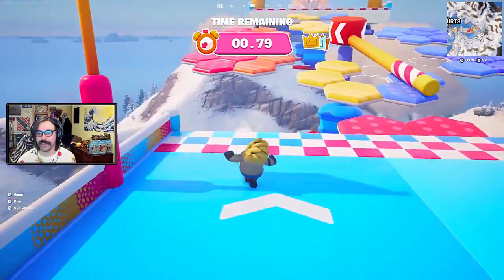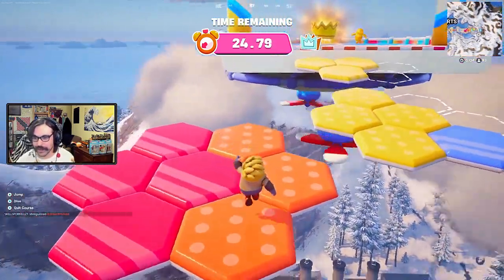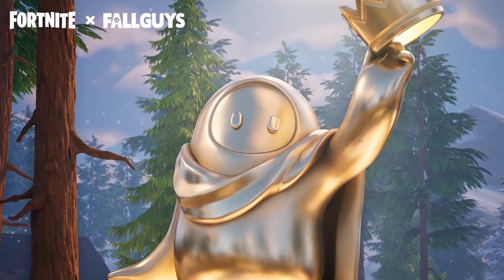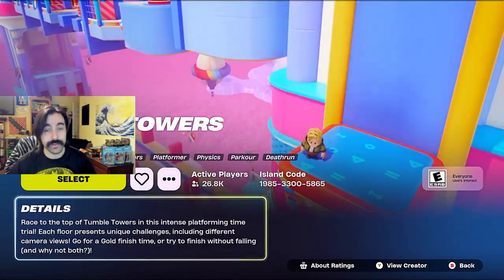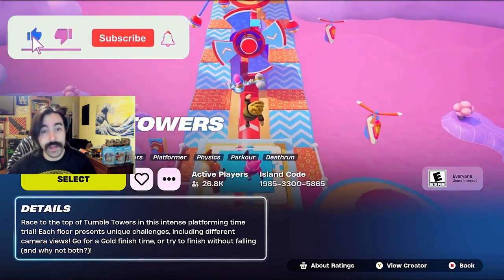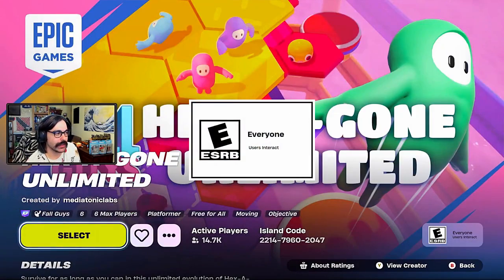The biggest Fortnite crossover starting with 'F' is finally in the game — and I'm not talking about Five Nights at Freddy's. I'm instead talking about the recent addition of Fall Guys to Fortnite, and there's a lot to go through in this video, including additions to battle royale and creative mode, including a whole new set of creative tools. If you enjoy this type of content, be sure to like and subscribe, use code Siren in the Fortnite item shop, and comment down below how you feel about this crossover.